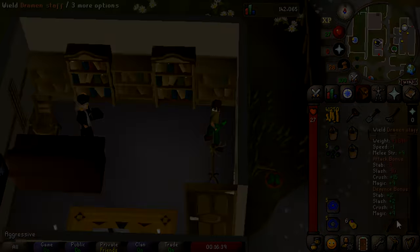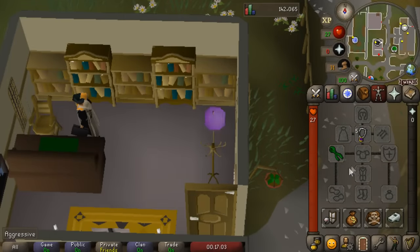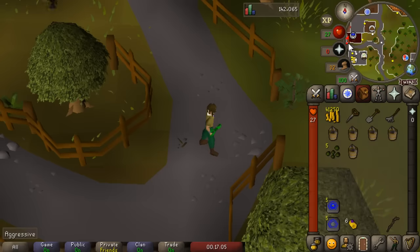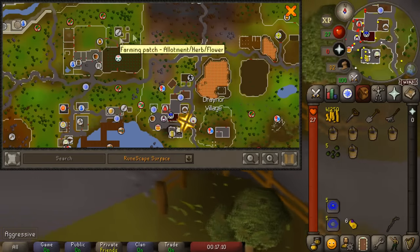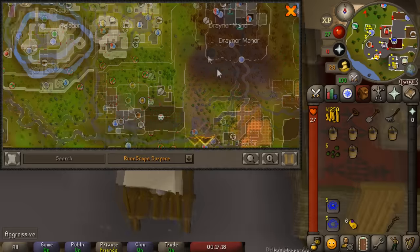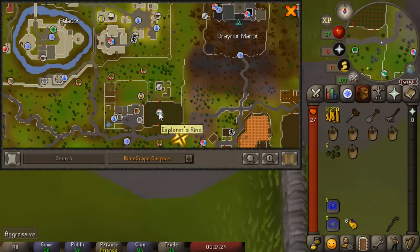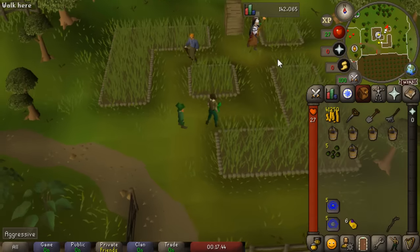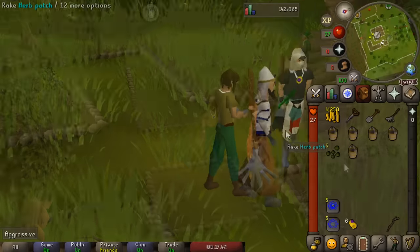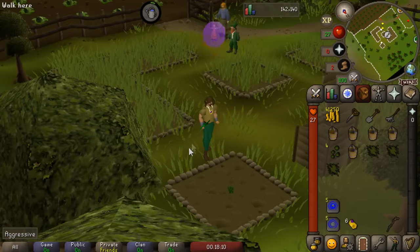We have everything in the inventory to start our herb run. It doesn't matter too much which order you do the teleports in. Let's start off with the Falador patch. A really easy teleport is to Draynor - from here just run a little bit to the northwest and there is the farming patch. An alternative is to teleport to Falador Park with the Ring of Wealth. Ideally you would unlock the Explorer's Ring which teleports you right there. Once you get here, in the northeastern corner there will be a herb patch.